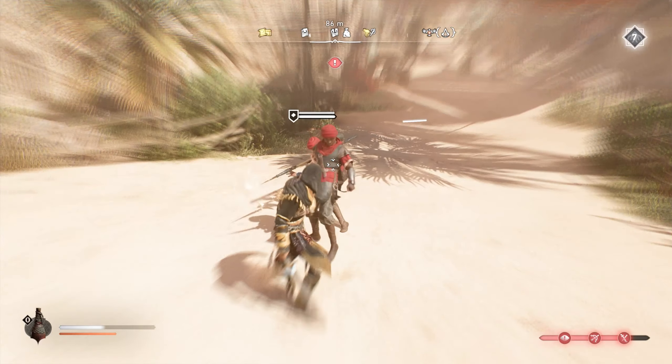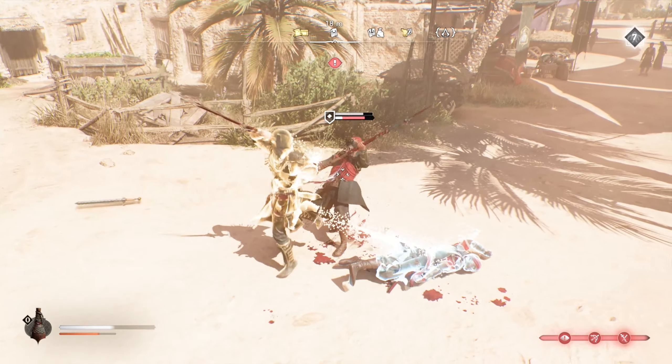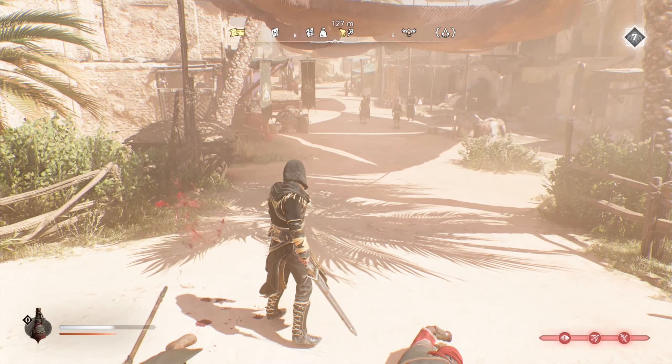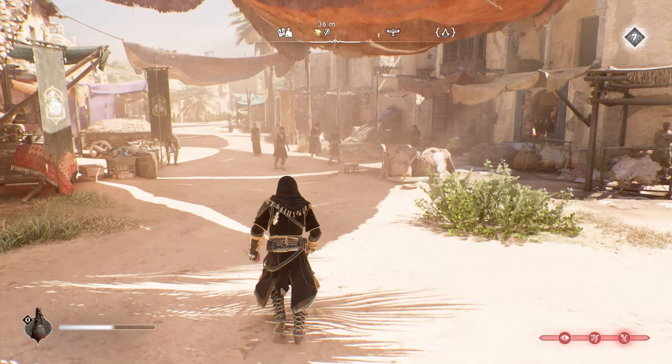Now that you know how to unlock this Isu outfit and harness its powers in Assassin's Creed Mirage, you guys are ready to embark on your amazing journey with style and strength. Remember, the world is yours to explore in Assassin's Creed Mirage. If you found this guide helpful, don't forget to leave a thumbs up and subscribe to the channel if you're interested in seeing more Assassin's Creed Mirage content in the future. I'll see you guys in the next video. Thanks for watching. Peace.